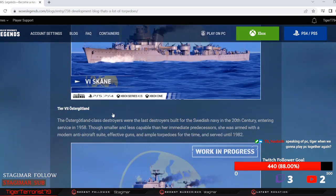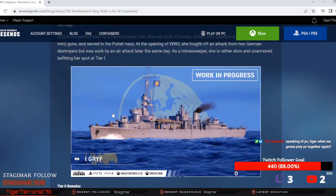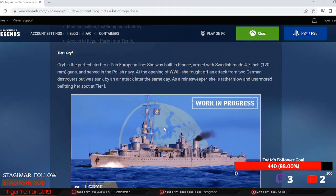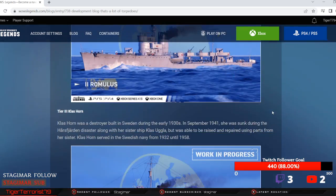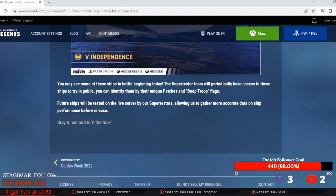As a whole, Pan-Euro DDs are coming in. You're going to have heals starting from tier 4 on. Great AA, but AA doesn't really matter in this game because carriers can still always get one strike in, and one strike is really all you need to either cripple or dev-strike a destroyer. But yeah, maybe this will pave the way for Holland and Smolland in the future. Make sure to like, comment, and subscribe if you want me to do more dev blogs. Peace.